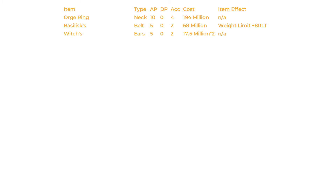Moving on to the earrings, we're looking at 2 Witch's Earrings which will set you back 17.5 million each, or as a pair 35 million silver. These earrings will give you 5 flat AP and 2 accuracy each. Finally, on to the rings — we've got the Ring of Crescent Guardian. These trinkets will cost you a modest 63 million each, coming in at 126 million for the pair.